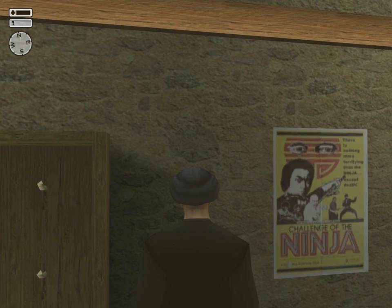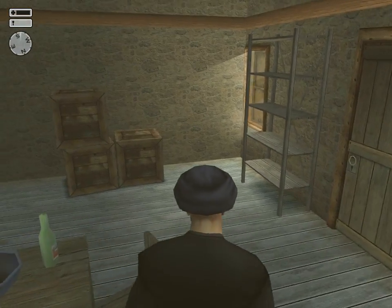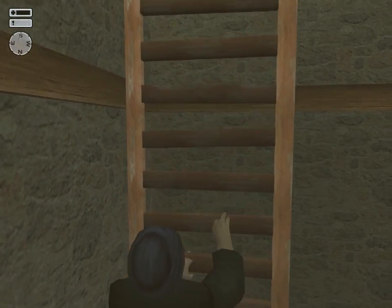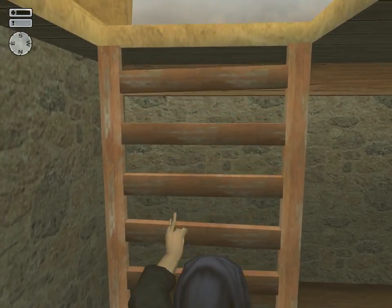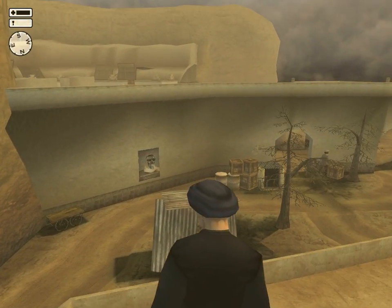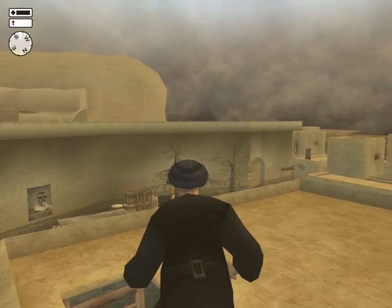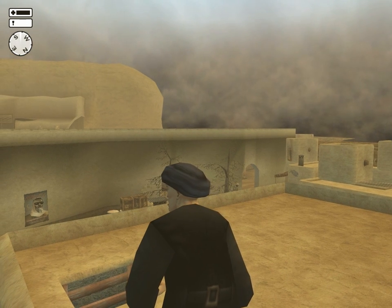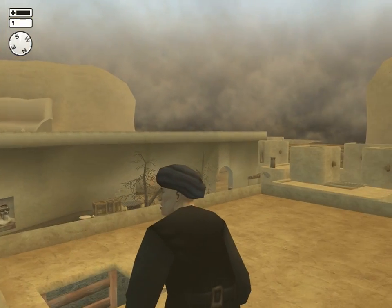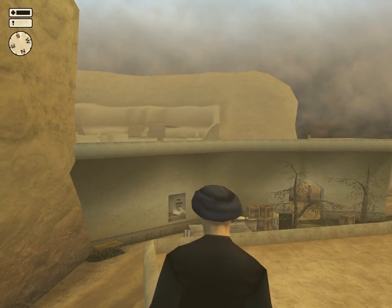There is nothing more terrifying than the ninja. I'm curious if this movie actually exists — I would really like to see it just because the poster is in this game. Now unfortunately there is no way to snipe the Lieutenant from this place. This would have been a perfect sniping spot, but there is a big wall blocking our view of the Lieutenant's window.